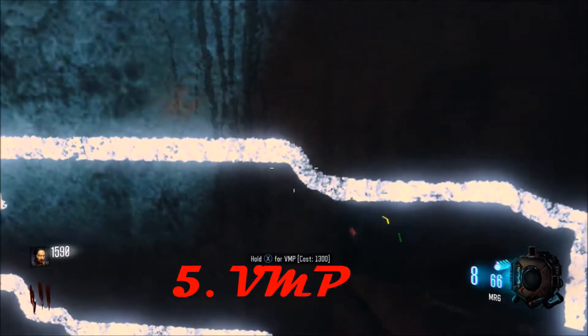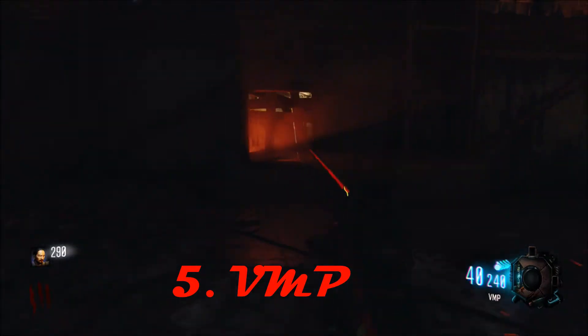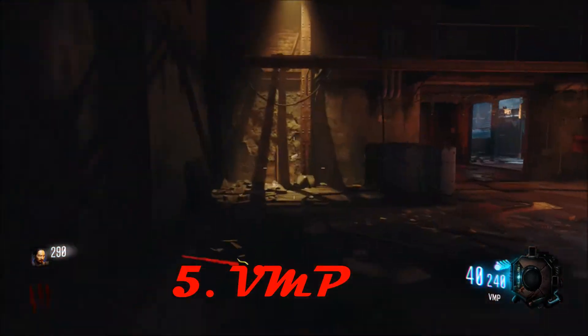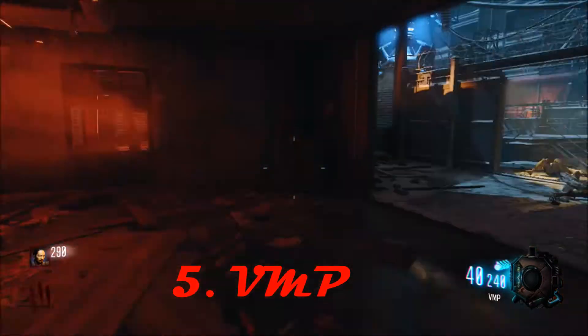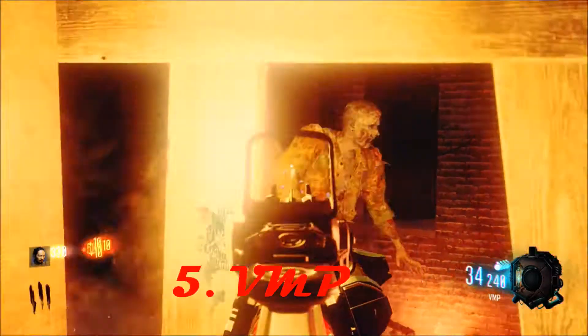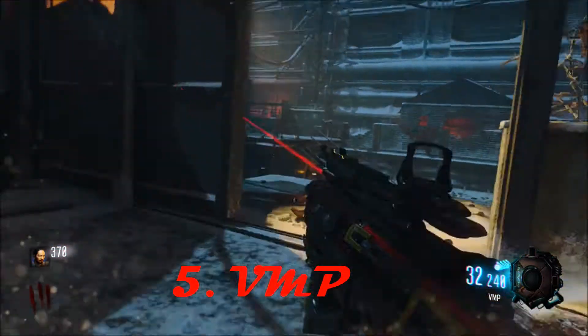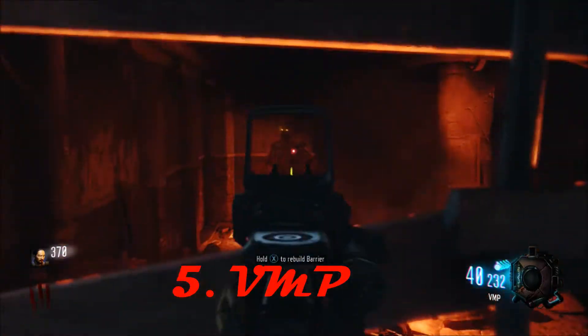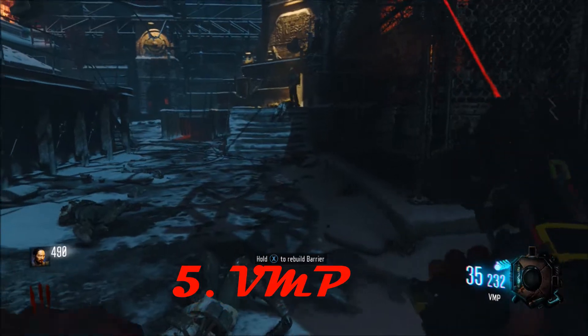Hopping down to our number 5 spot, we have the VMP, perched up on the wall for 1300 points. It's located in this room — there's a perk machine in here and a trap right outside the door. This is literally two doors from spawn, and the good thing about this weapon is you find it just by playing the map, since you always open that door anyway.